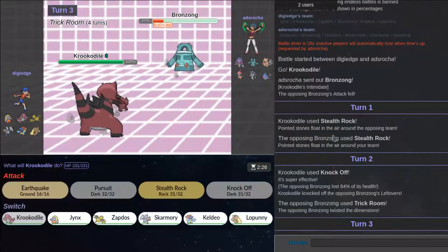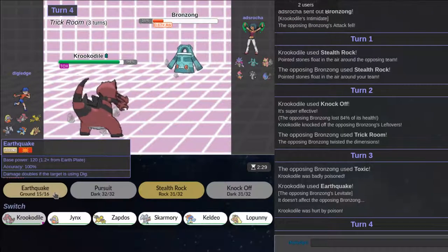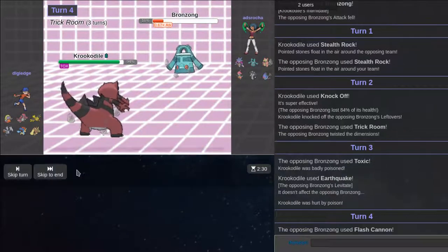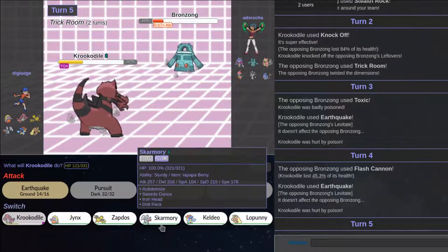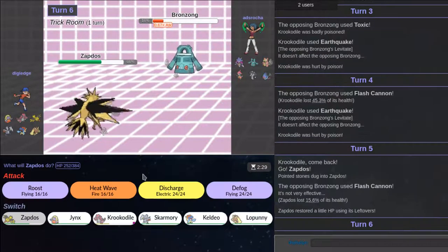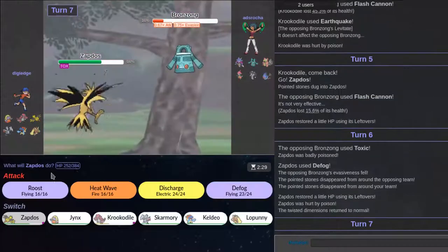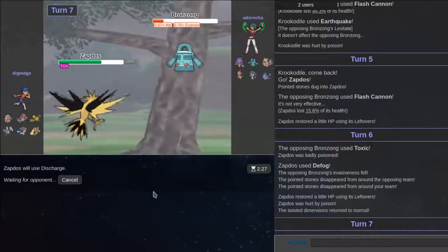I should have gone for Earthquake. Oh, it went for Trick Room. You can Toxic — okay. You want to see how a 200 IQ player plays around this? Oh, that did a lot. I'm going to keep this alive just so I can do things with it. I'm going to Defog. I don't know why I just let my thing get Toxiced.